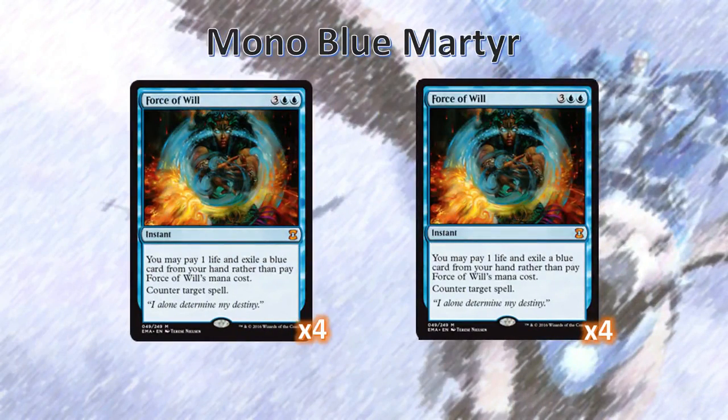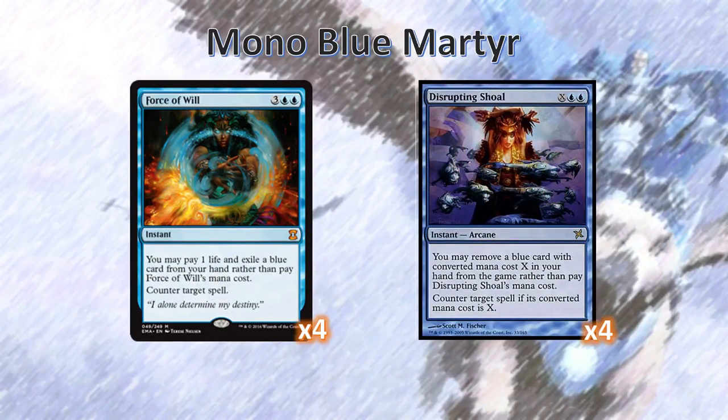We run 4 copies of Force of Will and 4 copies of Disrupting Shoal. Disrupting Shoal is a great card in this deck, mostly because we run a ton of 1-drops, a good number of 2-drops, and even a couple of 3-drops in the sideboard. Disrupting Shoal is great for countering Force of Will by pitching a Sky Hussar to it — it's a great play, really fun to make.